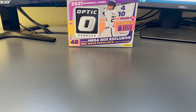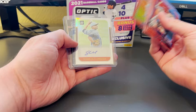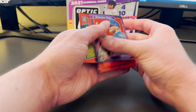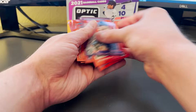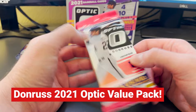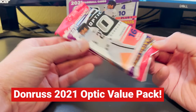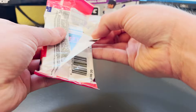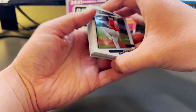At the beginning of this video I mentioned there would be a giveaway. Out of this mega box we pulled the Shane McClanahan autograph, a Vlad Jr. black stars parallel — you can see the stars reflecting in the light — and the eight red wave parallels. What I'm going to be giving away is a 2021 Donruss Optic value pack with 16 cards, including four lime green parallels. I haven't opened it yet, but let's go ahead and do that because I want to show you what you're getting.